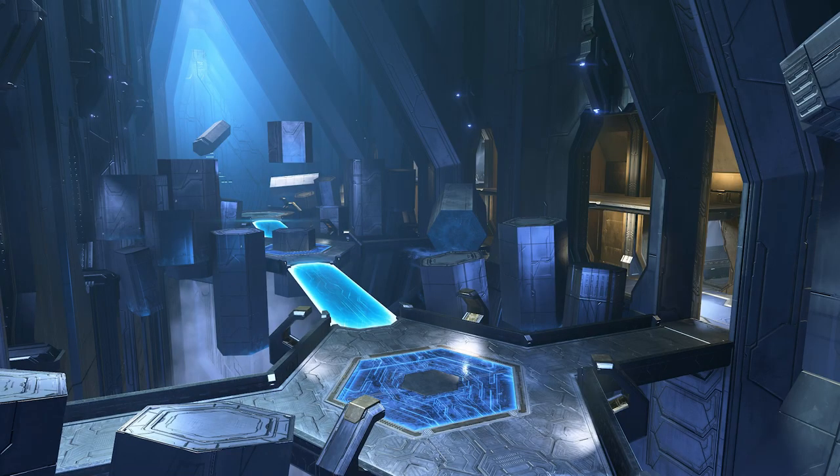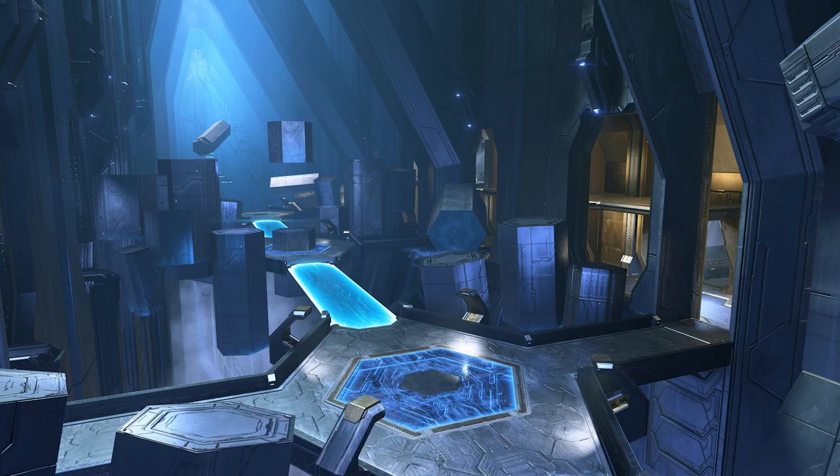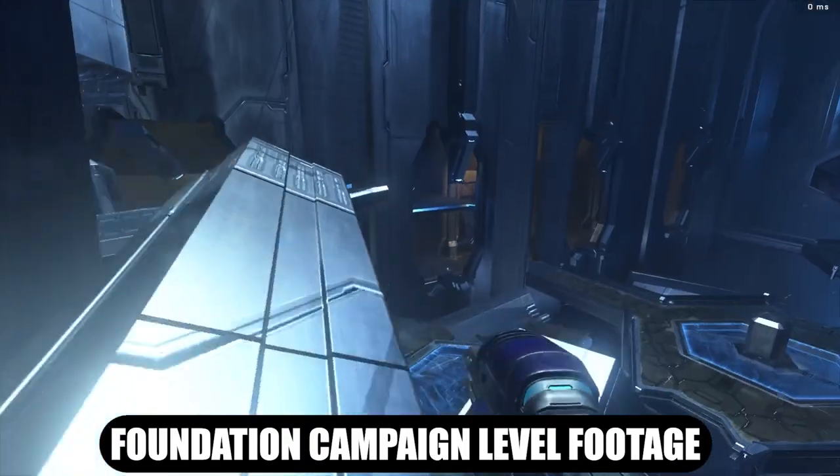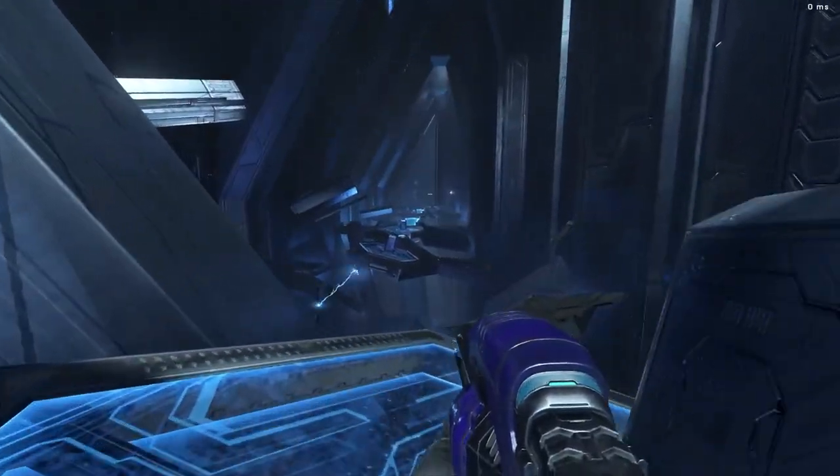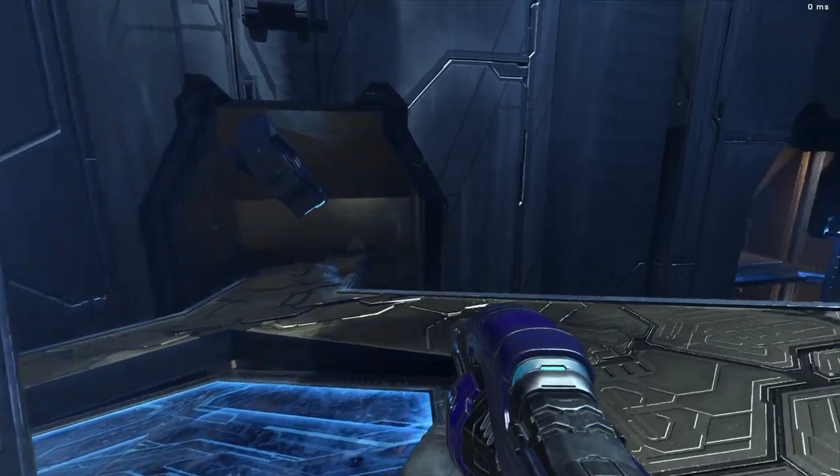The final leaked map is called Chasm. The description reads: 'Mine the gap' — I think that's a nod to the repulsor, when you repulse someone off the map. When I first looked at this I thought it was a forge recreation of a campaign level, but nope, this is apparently an actual multiplayer map. It looks really similar to a campaign level in Halo Infinite, I believe the first or second mission. Serazio noted that for this final map he's not completely sure when it'll arrive, but 343 might be starting to repurpose campaign areas as multiplayer maps.